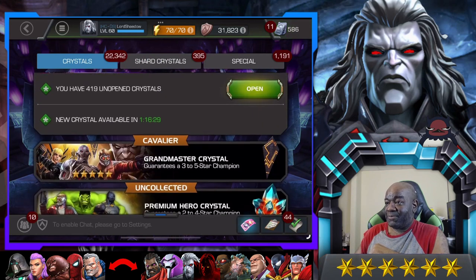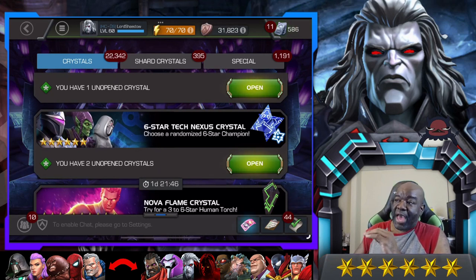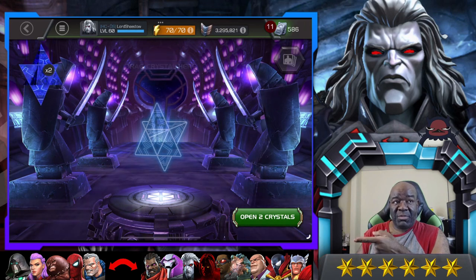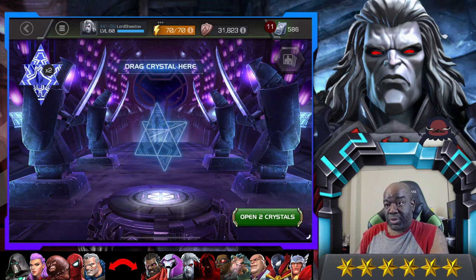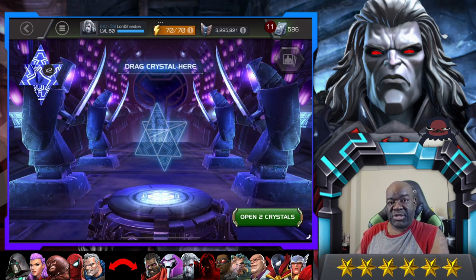Let's get over to the Nexus crystals — that's the exciting one. And if we don't get the champs we want, I'll just keep opening basics. So we're going to start with just the regular 6-star Tech Nexus crystals. I want Infamous Iron Man, or I-Doom, or Spider-Man Stark Enhanced — those are the two I would really like. However, there are tech champions — like Nimrod — that I wouldn't mind duping. So we've got a few that we could get out of this crystal and still count it a decent one.